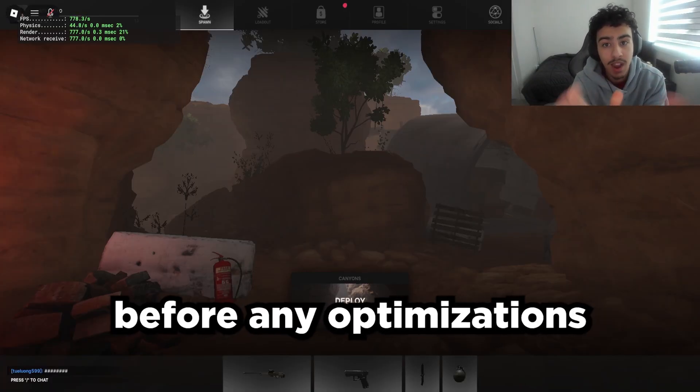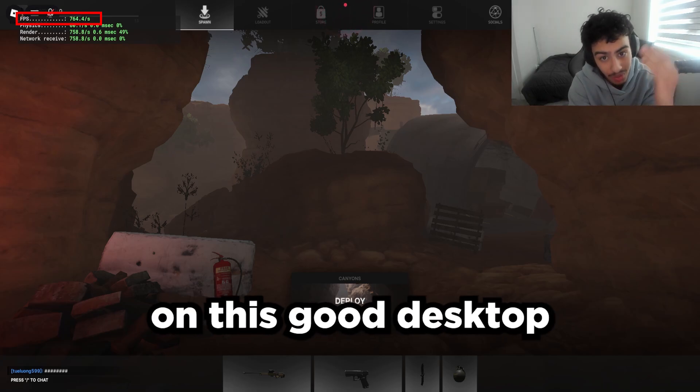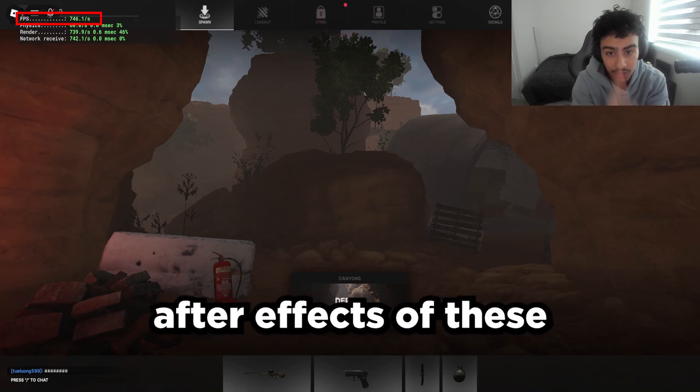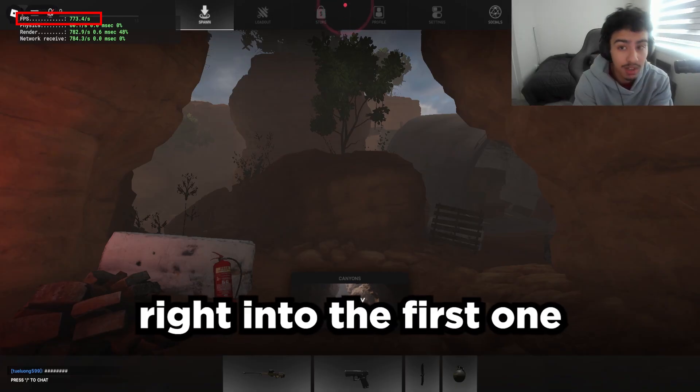Our FPS right now, before any optimizations have been enabled, is 300 to 400 FPS on this good desktop, and we are going to be seeing what the after effects of these optimizations are. Without further ado, let's get right into the first one.